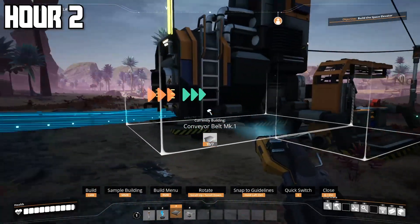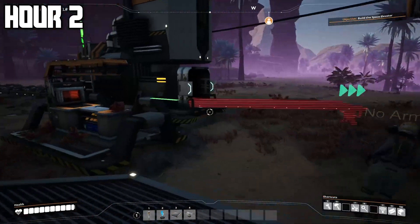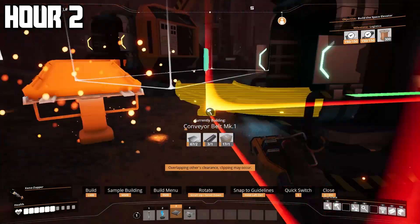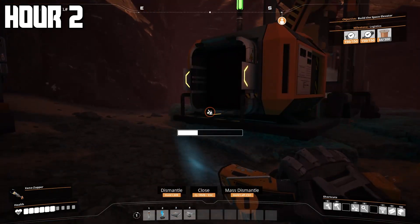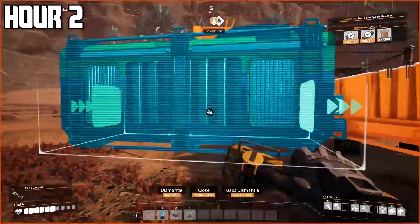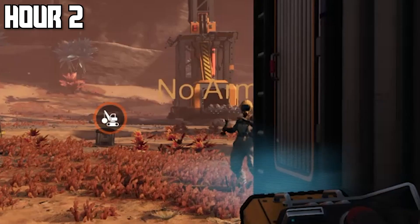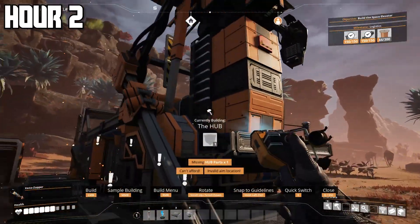Hopefully that made sense — it probably didn't but I tried. I tried to make my own setup on the copper mine and obviously messed up because Justin did the other one for me, so I had to redo the whole thing, but eventually I got it working. I accidentally deleted the hub but thankfully they let me put it back. I finally built a big storage container and hoped I could build the conveyor belt all the way back to the copper mines.